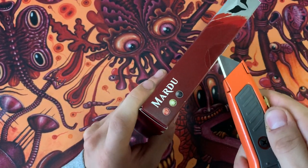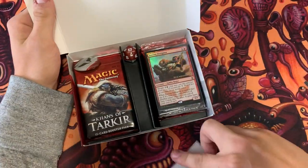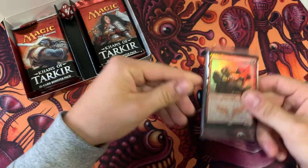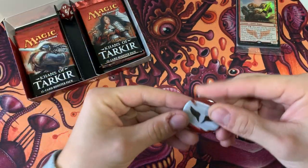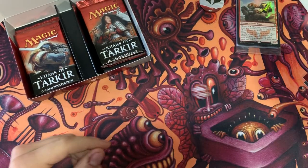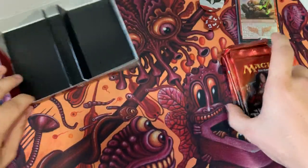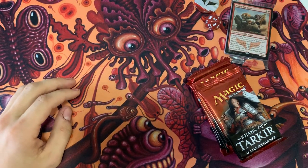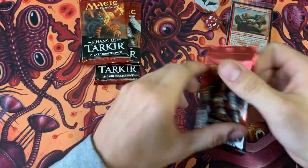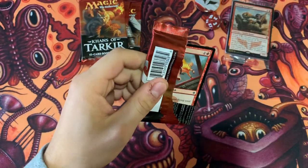We'll be questing for the fetch land. Every promo card is the same across the different packs, I believe — correct me if I'm wrong. We've got the Jeering Instigator promo and we'll open that up last. They gave you a little pin in this, which is kind of cool, and a spin down counter — red, four, one more than last time. We've got five concept art booster packs and of course the loaded pack, plus a sticker too.